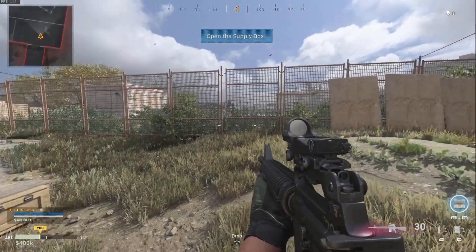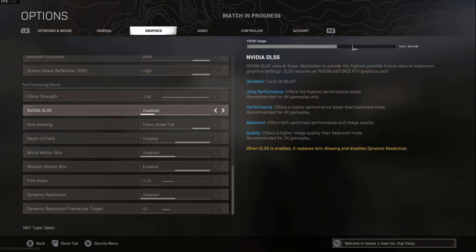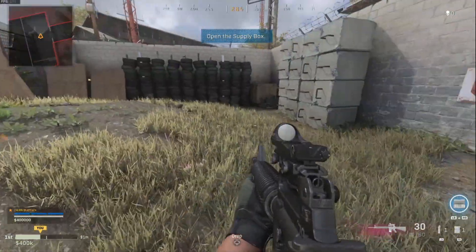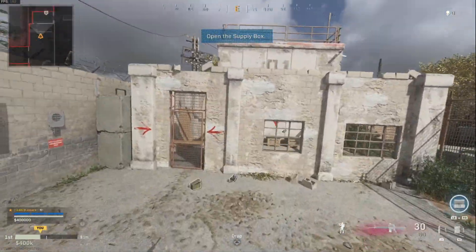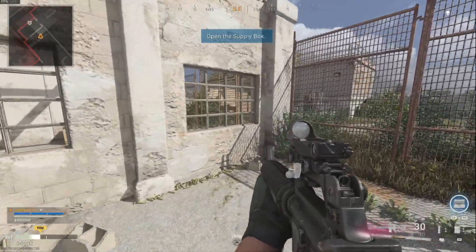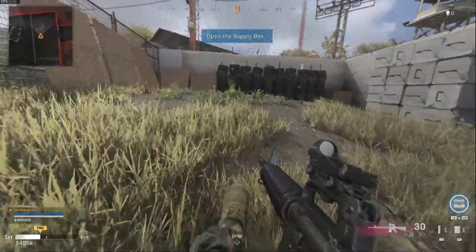Let's go in and enable DLSS. For 1440p — 2K resolution — they recommend setting it to quality. Setting it to quality and applying — that seems to have stabilised. It's now gone up to around 150, and looking around this area it's getting to 160, 170 frames per second. So that's a good increase from around 120 FPS, peaking up to around 170 frames per second. That's quite a good improvement and it does feel very smooth to play.